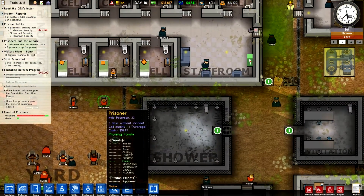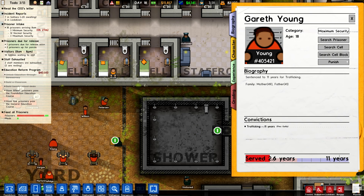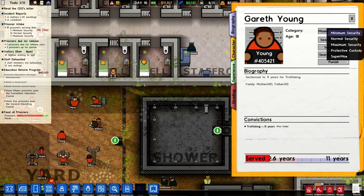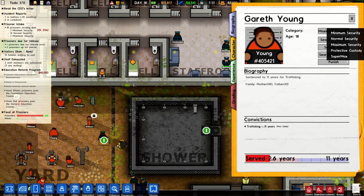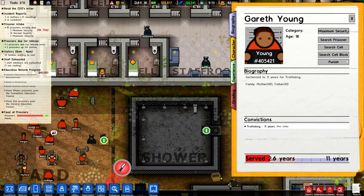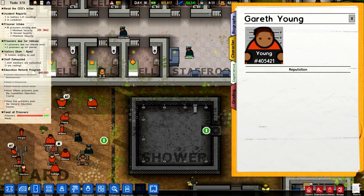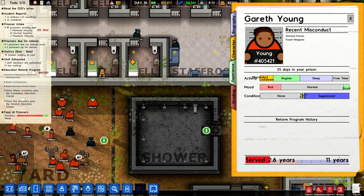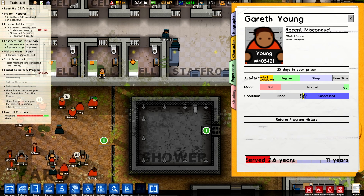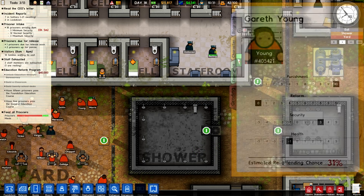Let me just pick out a random prisoner. Here you see I can just set him to minimum, normal, max, or protective custody — that would be like for informants and such — or super max. I don't have a super max so he's just staying max right now. There's a lot of interesting detail on your prisoners. This guy got 11 years for trafficking, he served 2.6 years, and his reputation is non-played. Prisoners can have reputations, bad or super bad. This is what's been going on the 25 days he's been in my prison, and here's an estimation of his reoffending rate, which we'll talk about more.